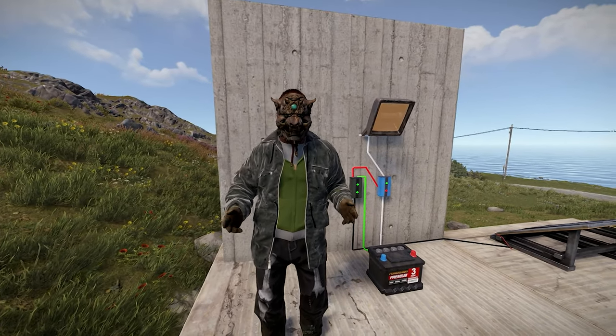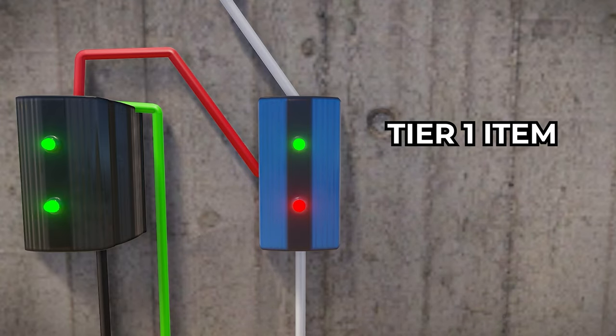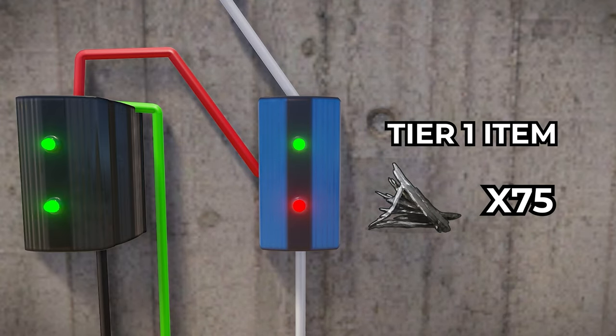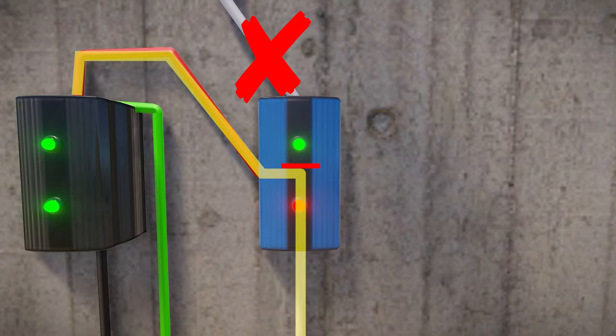Let's cover the most important item to this circuit: the blocker. This item is a tier one switch of sorts that costs 75 metal fragments to produce. The blocker has typical in and out ports as well as a block port. The blocker sends power to whatever it's connected to unless you have power running through the block port, at which point power stops being sent to the output and whatever it's connected to.